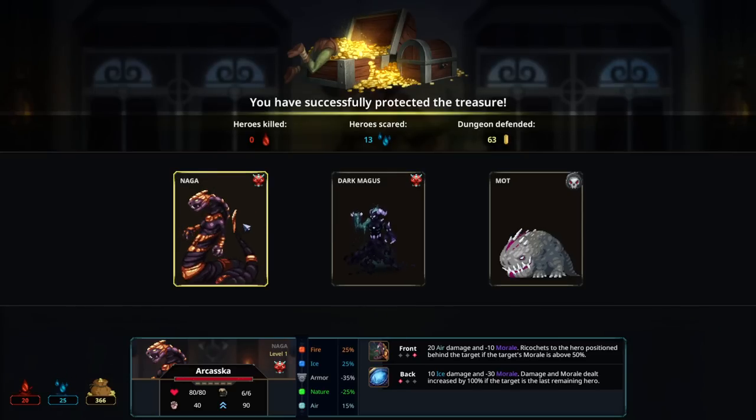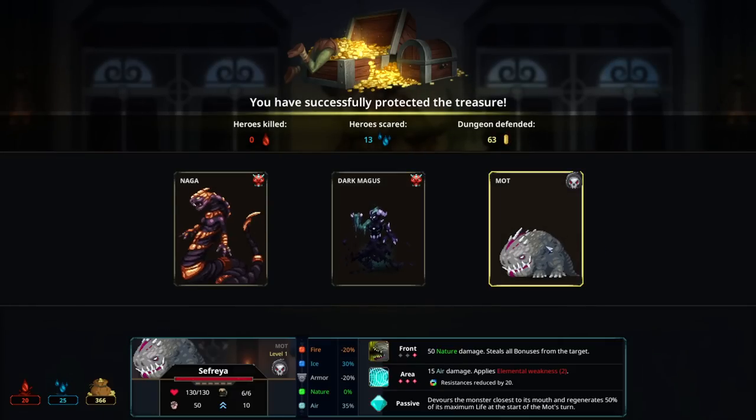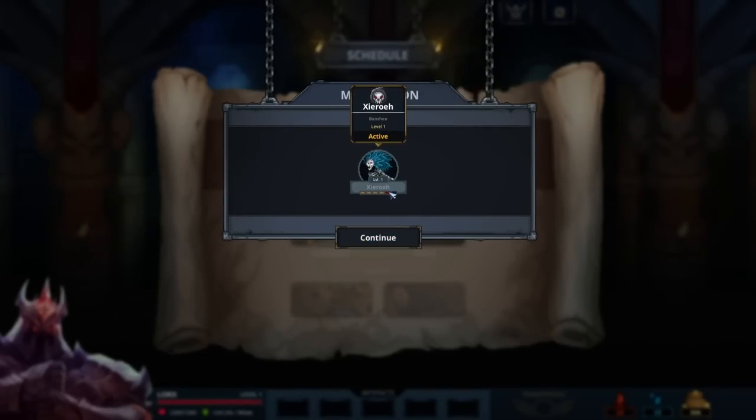The Baron is still alive and we only lost literally one unit — that's how powerful we are. We scared them all. A new unit is available: a Dark Magnus, completely new from this DLC. It has 15 nature damage that steals all bonuses from the target, 15 air damage applying metal weakness, and a passive that divorces the monster closest to its mouth and regenerates 50% of its max life at the start of the turn — wait, it kills my own monsters? No, we're not taking that. Going with Dark Magnus instead.